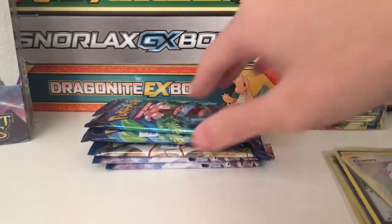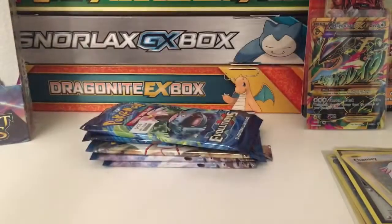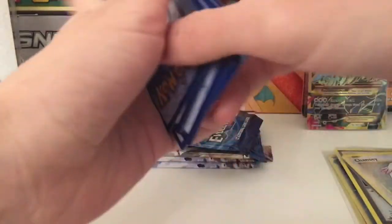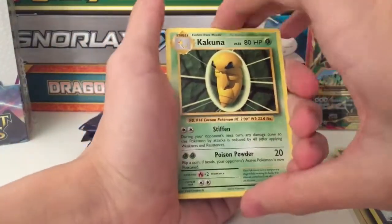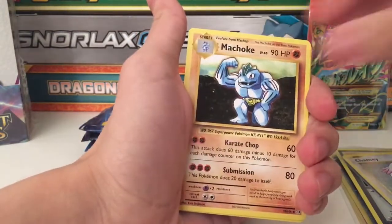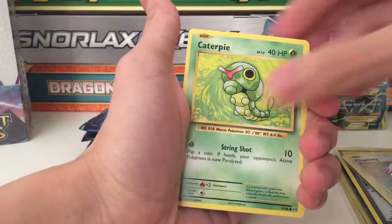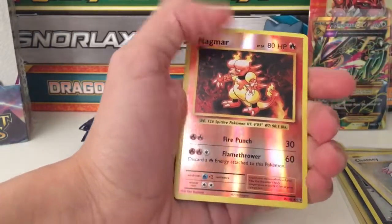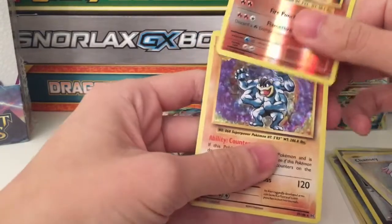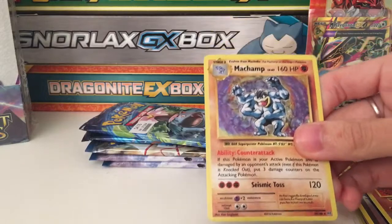We have two packs of Venusaur - let's see. Sorry if you hear the siren out there, just an ambulance. We have another Kakuna, Clefairy, another Machop, a Ditto, Ghastly, a Charmander, Metapod, Drowzee, and a reverse Magmar - just a nice texture. And wow - we've got ourselves a hollow Machamp! That's really nice.